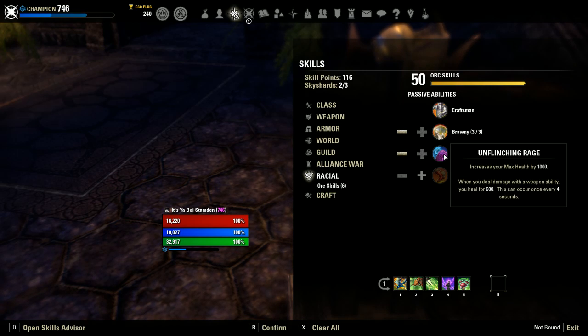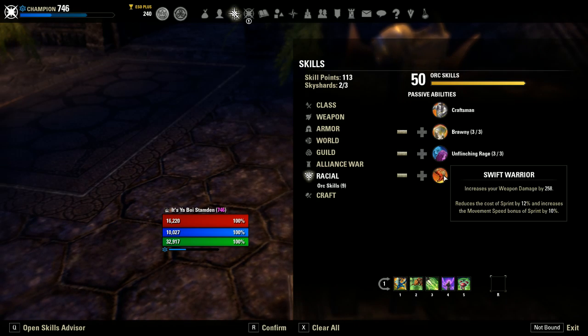Unflinching Rage gives us a passive heal and some passive max health, making it so that every 4 seconds we heal ourselves for 600 by using a weapon ability — that is great, it's a free heal. And then Swift Warrior is my favorite passive — it increases our weapon damage by 258, which is really strong. Orcs are actually the strongest stamina DPS race right now. The most fun part is it reduces the cost of sprint by 12% and increases the movement speed bonus of sprint by 10%, so it makes us super fast.